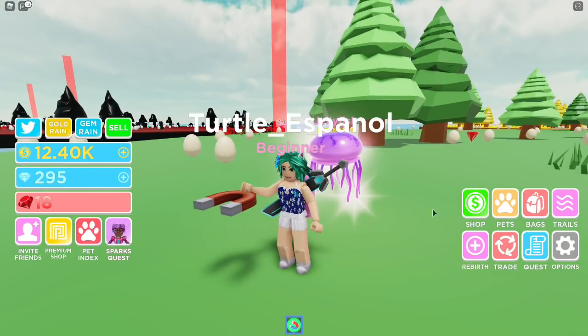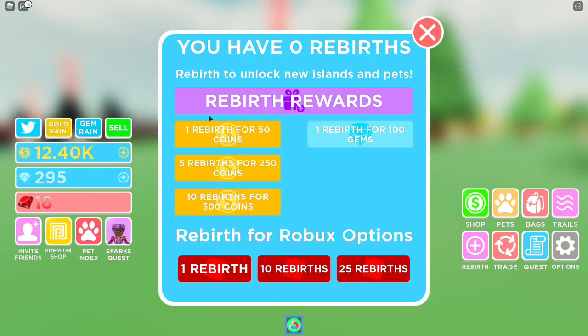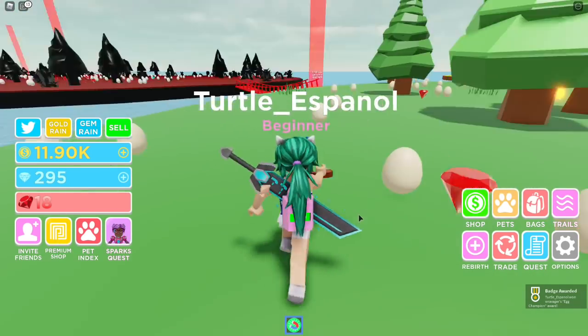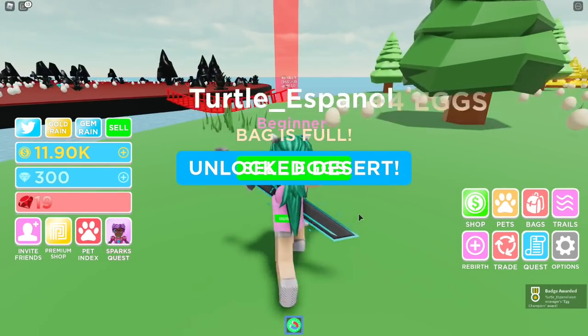The way to do this a lot quicker is actually by rebirthing, because that allows you to go to different islands where there are fewer people. If you go here, you have the option of rebirthing for whichever amount you want — you just click on it. I'm going to do the coins option because I actually do need the gems for the event.